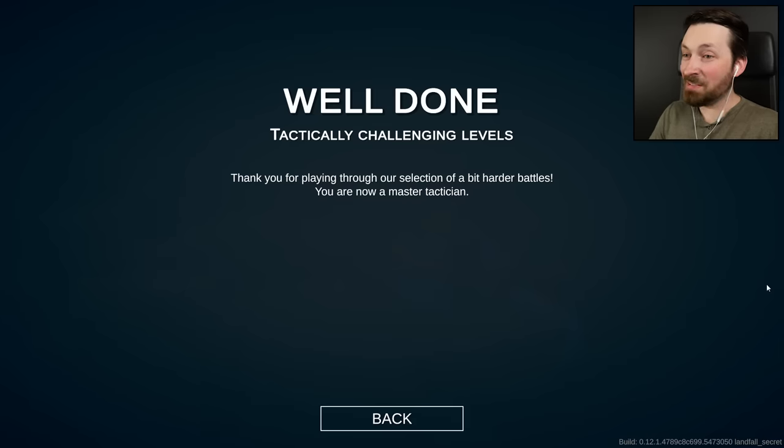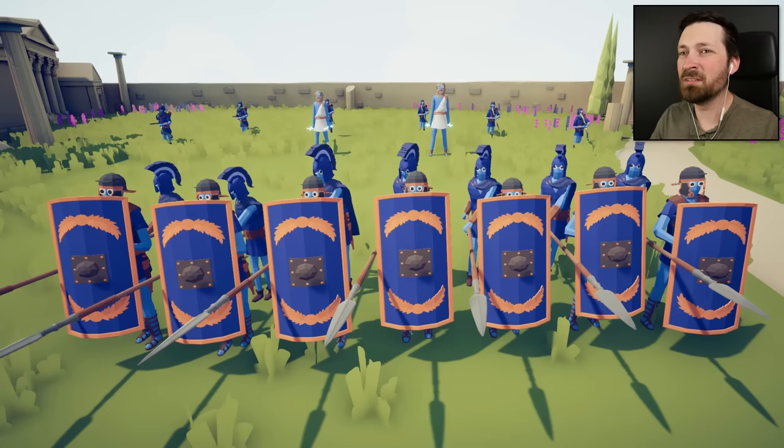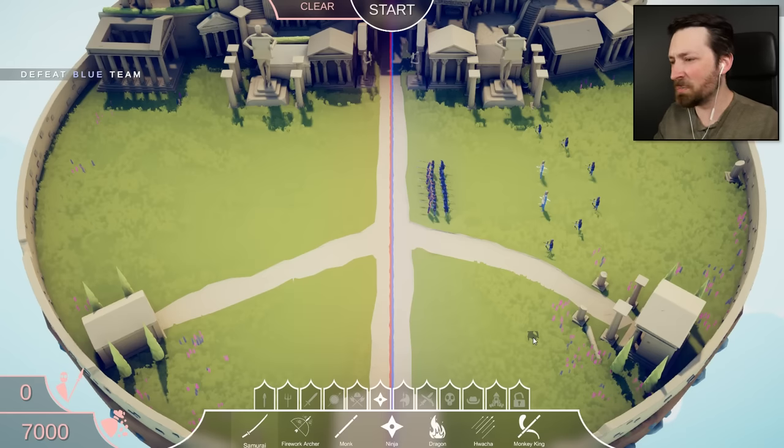I can apparently now call myself a master tactician because we finished the challenge campaign — all of the tactically challenging levels are done with. Now I just need to clear out the rest of the meme levels and I can call myself a Tabs master. Oh no, I remember this one — it's a level called Zeus's Revenge. We've already beaten it because it used to be the final level of the dynasty campaign, but they've added four more levels. So I need to beat it again to move on. They've got a couple of gods and I don't, because I can only use the dynasty faction.